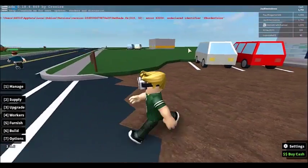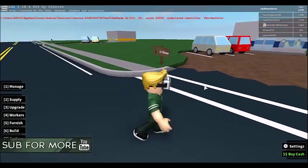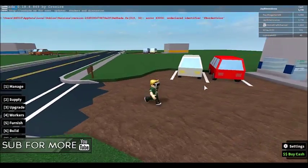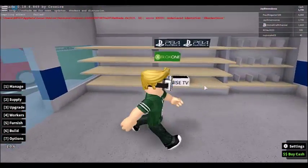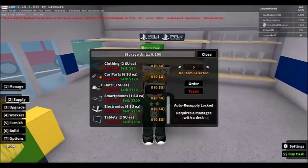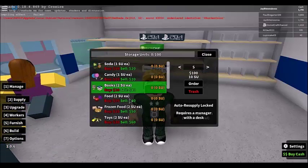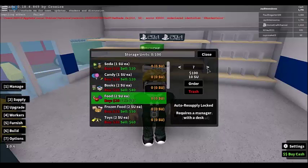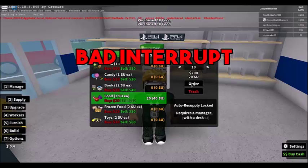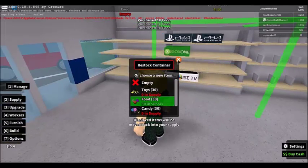J Store — yeah, that looks great. Like Walmart, Target, and other goods — J Store. I'm gonna wait for more money. Okay, I have money now, going to supply — refilling food, let's go for 10. These guys are so slow.